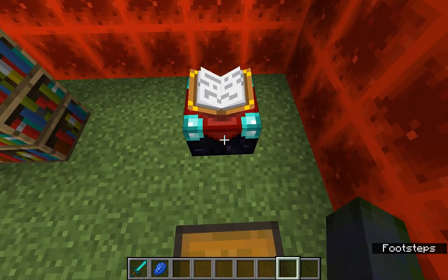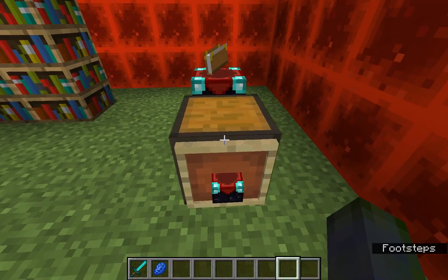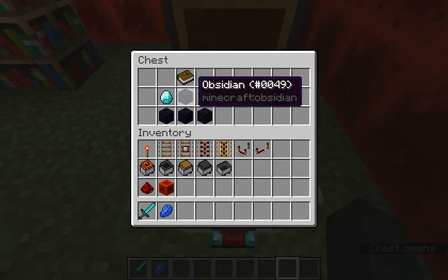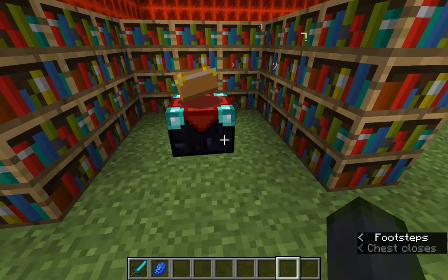Though not a book itself, the enchanting table opens up when you get close and follows you around, then closes when you back off. It's very pricey to make — you need a diamond pickaxe for the obsidian. The recipe is four obsidian, two diamonds, and one book.